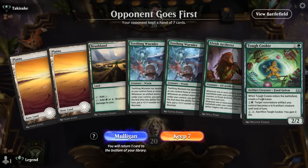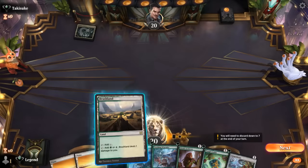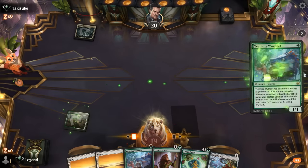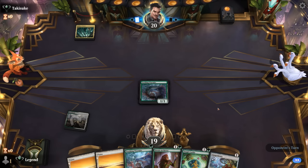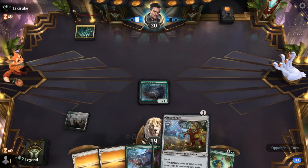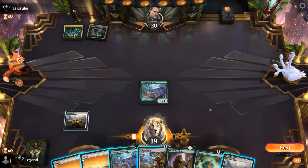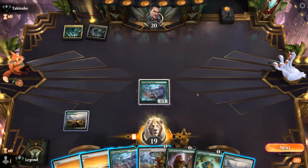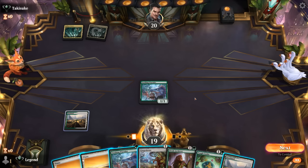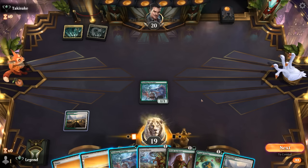We're on the draw and our hand seems decent, a bit light on artifacts but we've got a few payoffs. Do we risk playing turn two Archivist? Or wait till turn three to try and get some immediate plus one counters? Could go Wormlet plus Gingerbrute, but then I don't have a one drop to play after Archivist. Could go Tough Cookie, then turn after Archivist, Gingerbrute — but then Wormlet misses out on all those plus one counters. So a tough call.